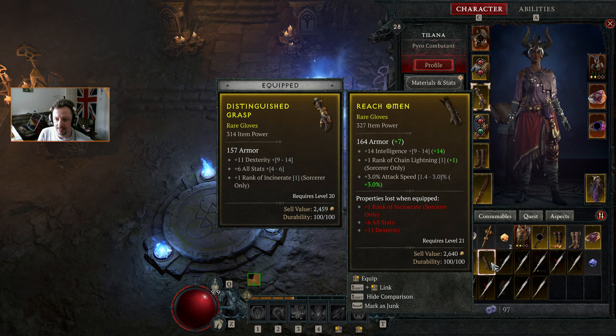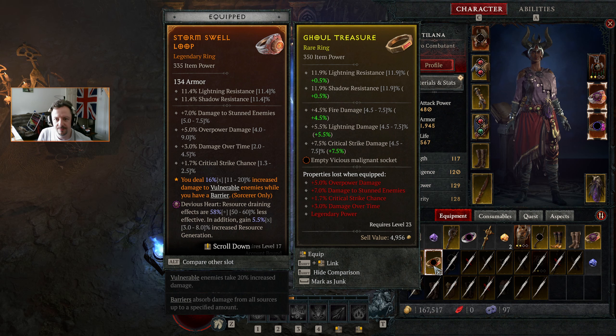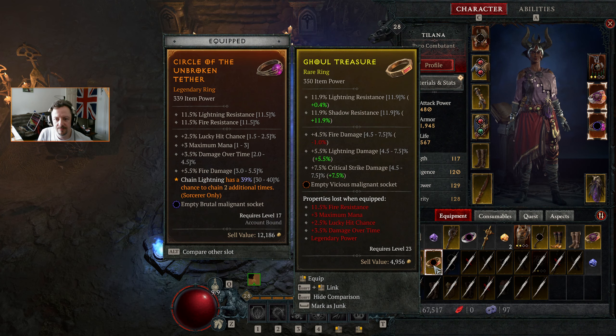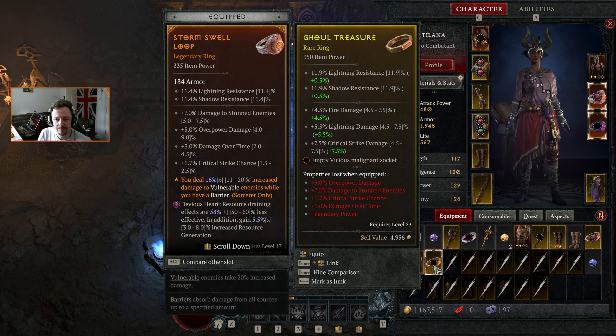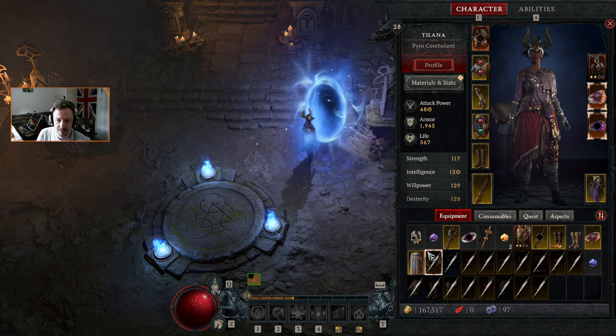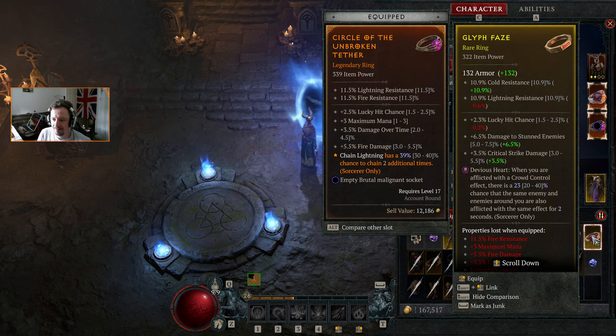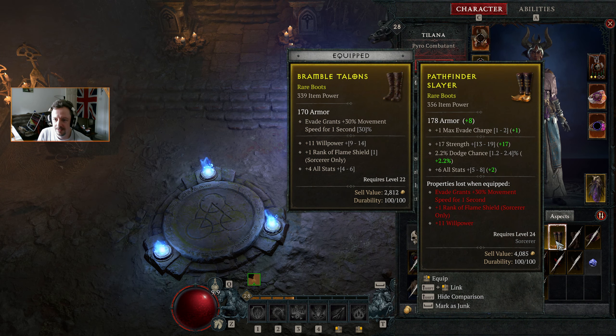We'll mark that as salvageable. Damage reduction from close enemies goes up slightly but we lose overall damage reduction. That being said, I think I prefer it because of the extra armor — it changes to 37% damage reduction.